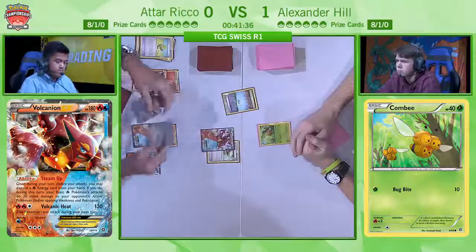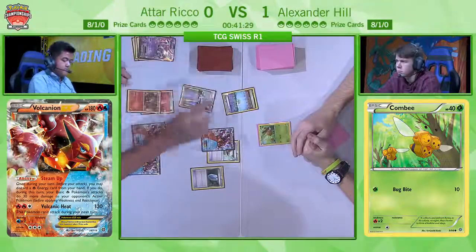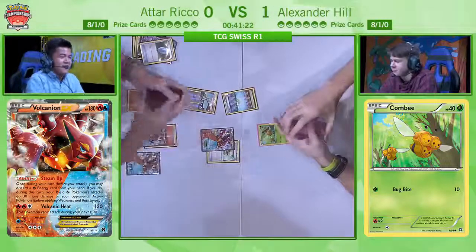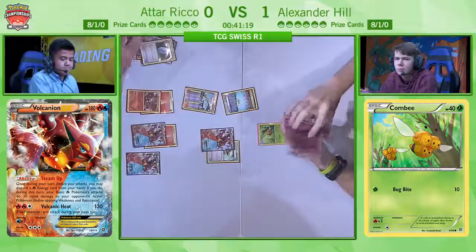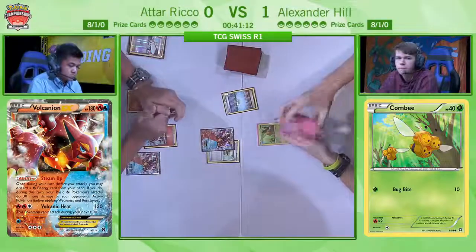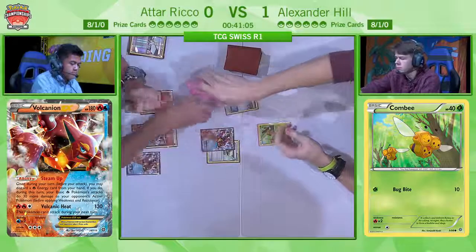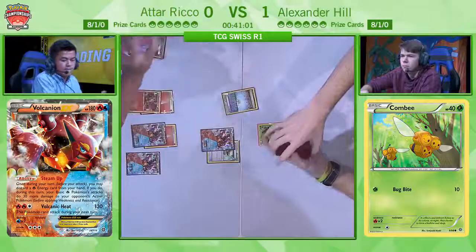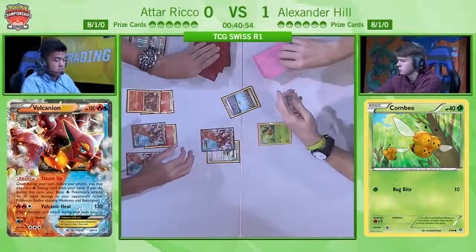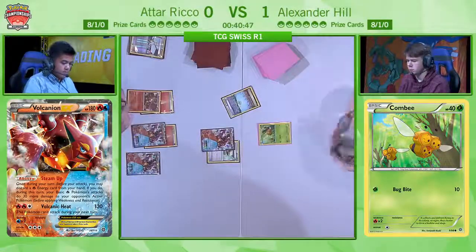I'm curious how Atar Rico is dealing with Garbodor in this matchup, if he actually goes for trying to knock it out. Because Alex has Trubbish, Floatstone, and Garbodor in his deck. So in theory he is able to put an ability lock on Atar, which would prevent him from using Steam Up and taking knockouts on Vespiquen with his Volcanions. But Volcanic Heat is also a big threat — 130 damage pretty much knocks out anything in Alex's deck. All the HP numbers in his deck are so low that a Volcanic Heat at any time would just knock anything out.